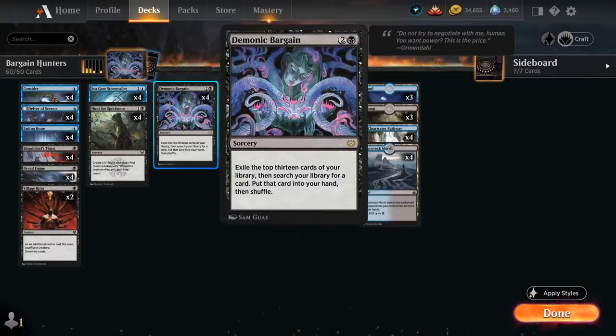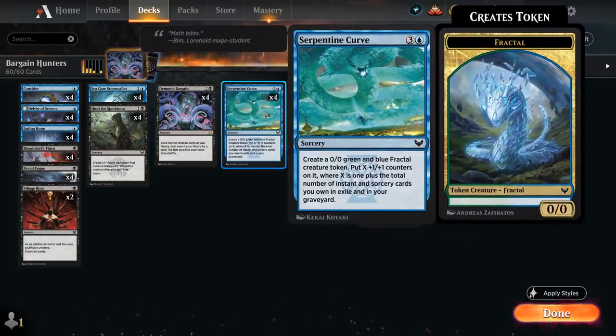We always have the flexibility of searching up any other card in our deck depending on the situation with Demonic Bargain. If we already have Serpentine Curve in hand but are missing a fourth land, we can also get that fourth land with Demonic Bargain, so there's a lot of flexibility there.